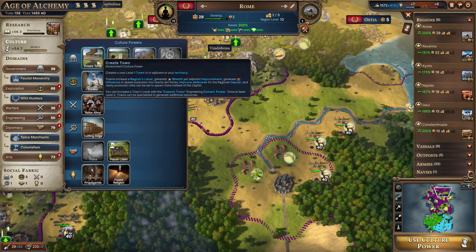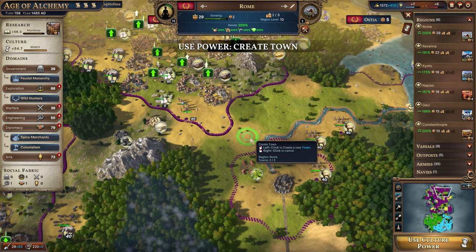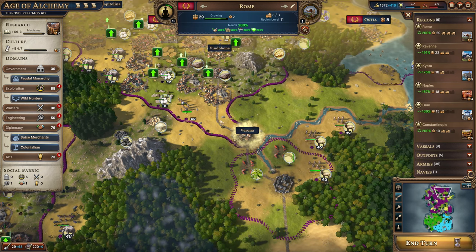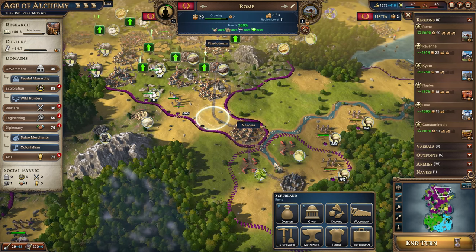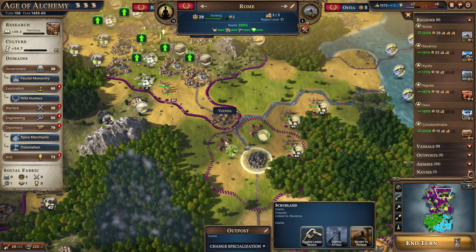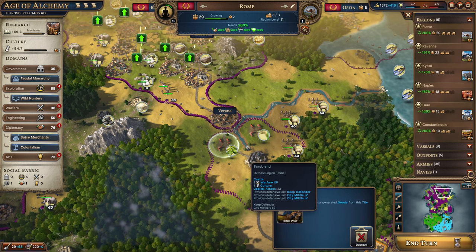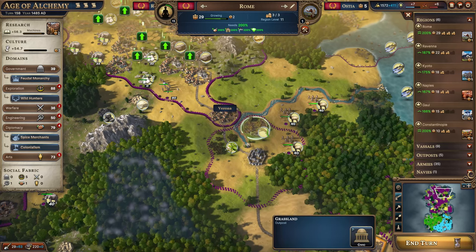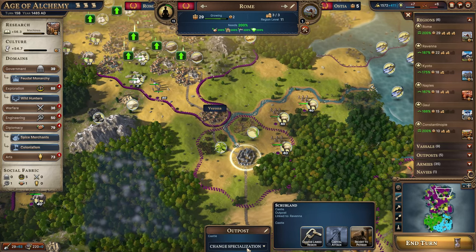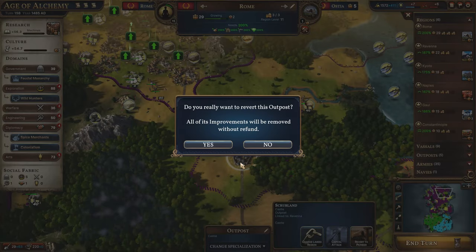Over here we already know what we're doing — creating a town in this location, great for farming. We'll want to get rid of this improvement first, accepting we'll lose benefits from these tiles. We'll get back at least some of our investment, then revert this outpost back to a pioneer. We might lose the castle bonus of plus one warfare experience and plus one culture.